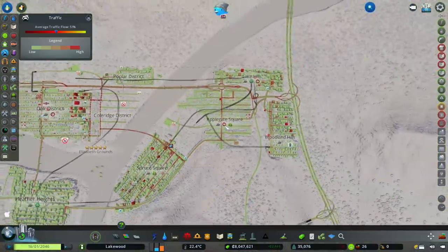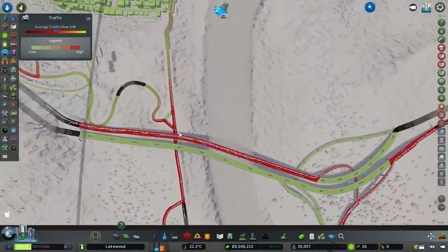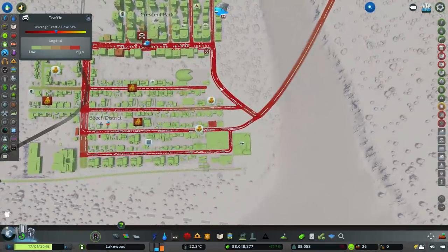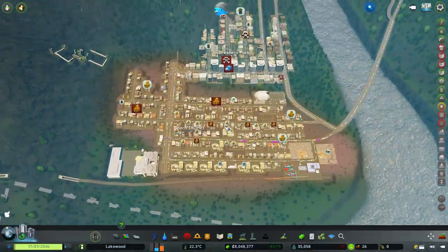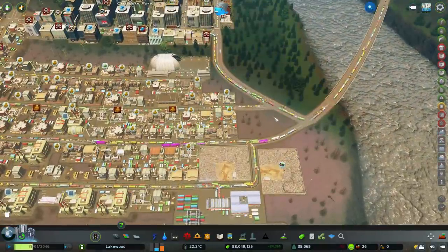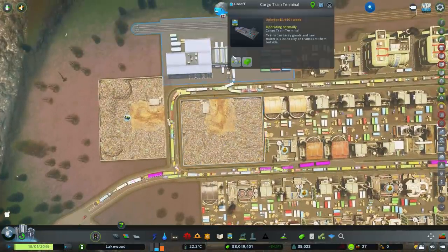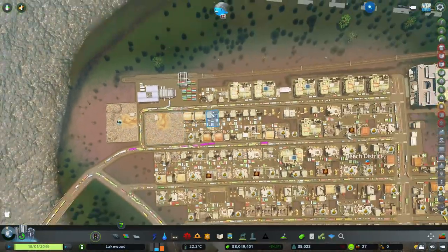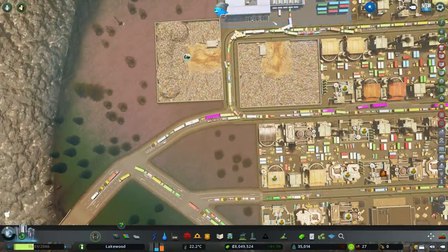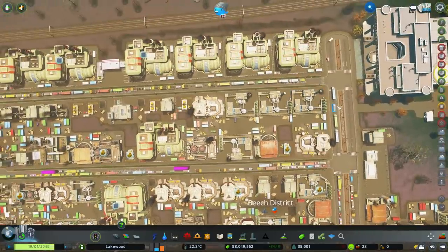Let's look for the worst. So this bit along here is coming down there — it's backing up and hitting here. Industry. What a surprise — an industry area. They are always pretty rough for traffic. And look at that: they're all coming into the cargo train terminal. All of these cars are coming in here, they're fighting for access to this area, and then they're trying to get around there.